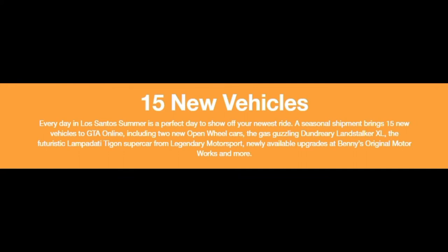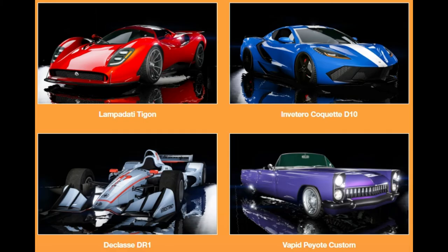15 new vehicles! We've got the Lampadati Tygon, which looks very nice — can't quite figure out what it looks like in-game already, but it looks very nice, probably a supercar. We've got the Overflod Tyrant something D10, which could possibly be a sports car. Also the F1-style car, the Class A DR1 being the open wheels, and the Vapid Peyote custom.